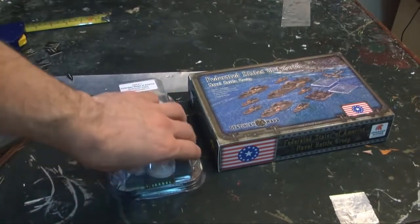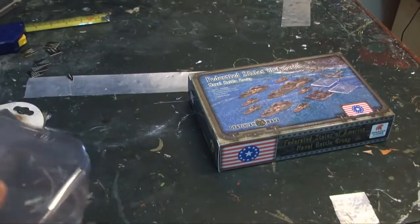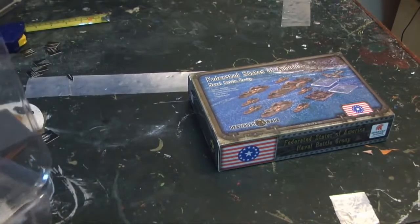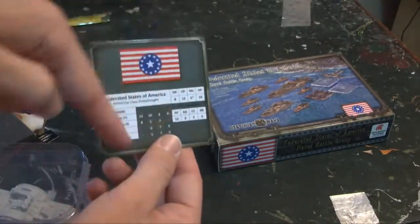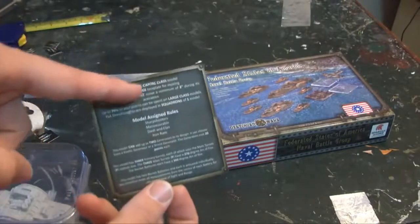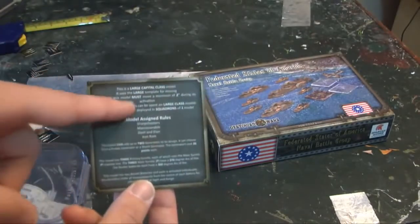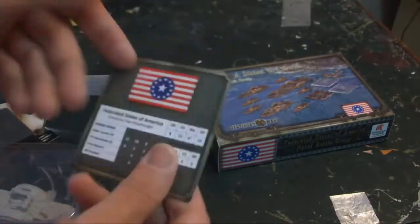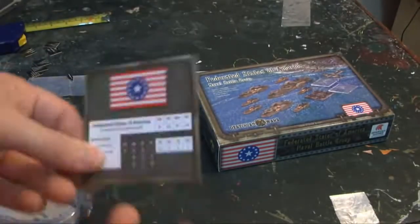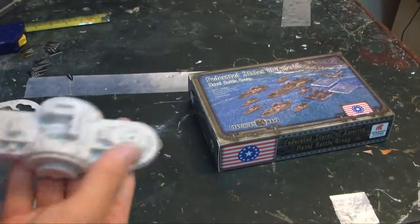I already have one of these opened up, so we're just going to use that to make life a little bit easier. The first thing you get when you open up this box is a stat card that has the stats of your ship, and on the back it lists general information — what it counts as, how many you can have — and your special rules and options for the item, very much like the Warmachine and Hordes stuff.